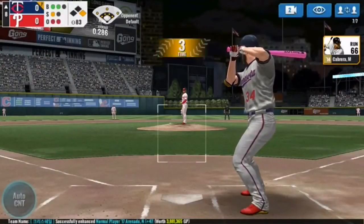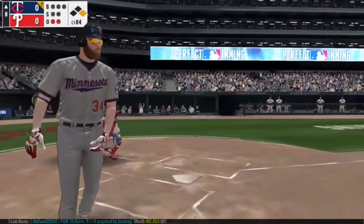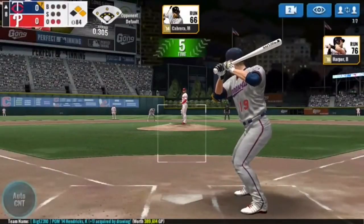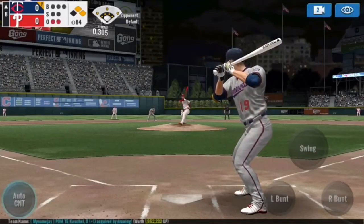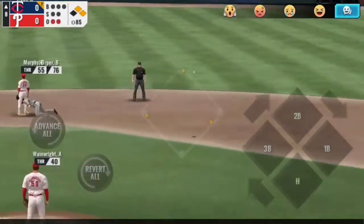Now two outs, 2-1 count to Bryce Harper. Can he get a double? Alright, you're going to beat him — first and second, two outs. A hit will at least give me a chance to score Cabrera. Come on Joey Votto — or you'll just ground out to short.